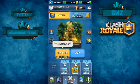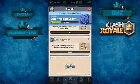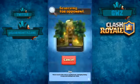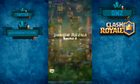Everything's new right now. We're going to check it out, but first we're going to get our quest, collect loot, add towards that magical chest, and then get into a 1v1 battle. Battling in 1v1 guys — this is just going to be awesome.